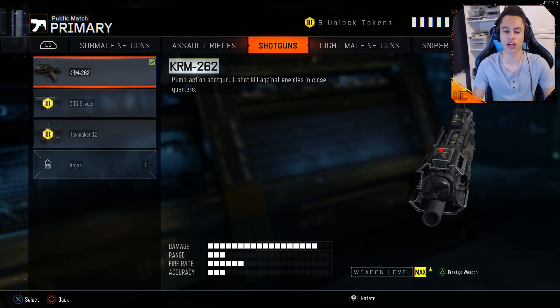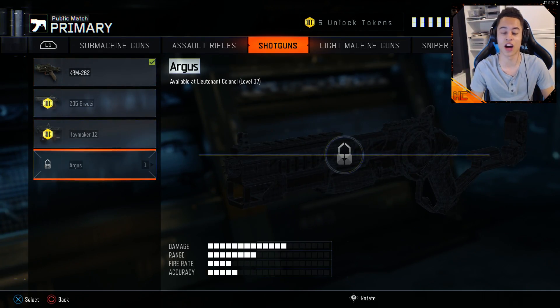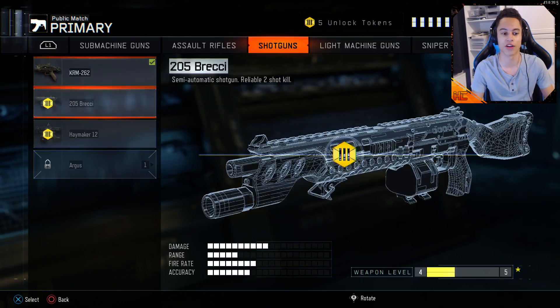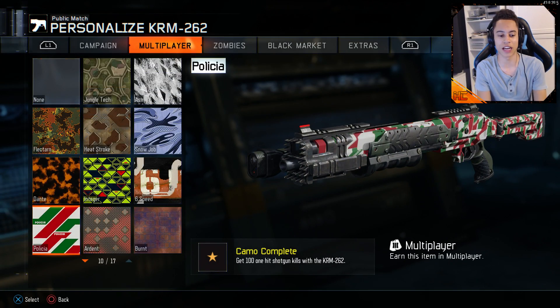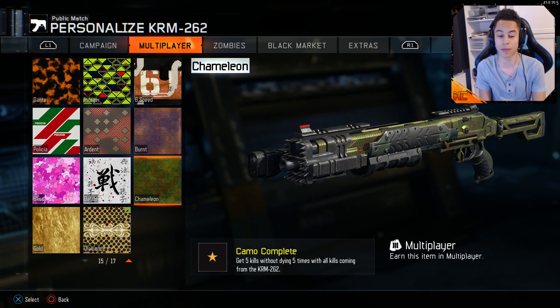With the shotguns, you can see we have four of them. I personally think the Argus is the best one, followed by the KRM, then the Breaky, and the Haymaker which I think is absolutely awful. But they're the harder ones to get. The actual challenge to get bloodthirsties is the Chameleon camo - you need to get five kills without dying, five times.